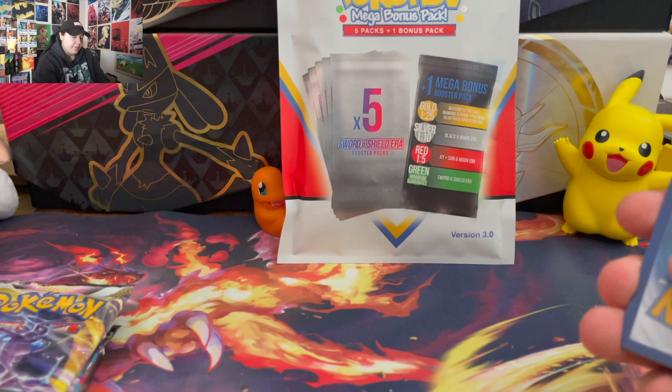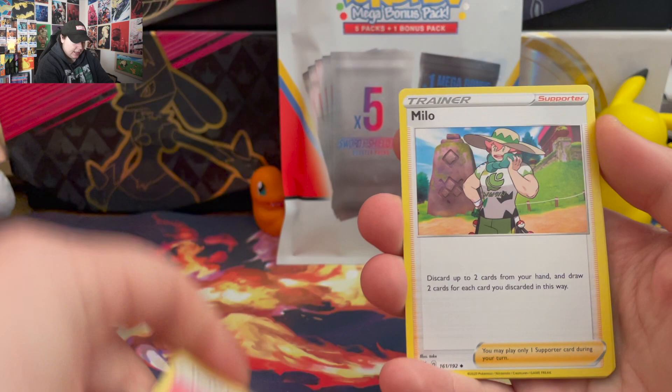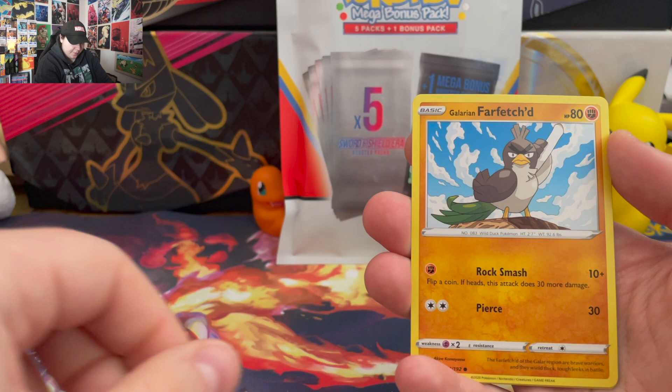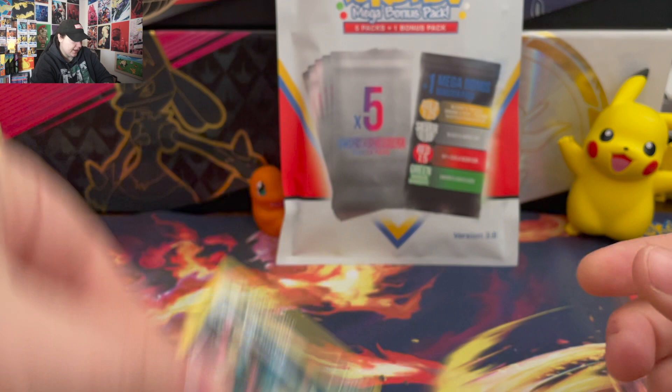Let's start with energy. Got Milo, Palosan, a Pelipper, Impidimp, Bunnelby, Phantump, Dreepy, Galarian Farfetch'd, a Reverse Holo Caterpie — and of course got nothing out of that.